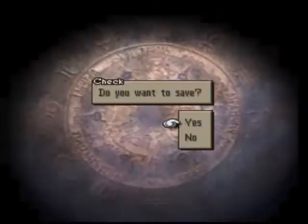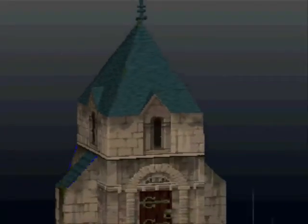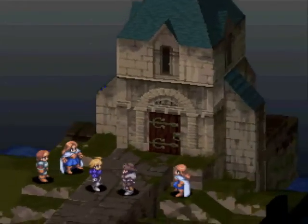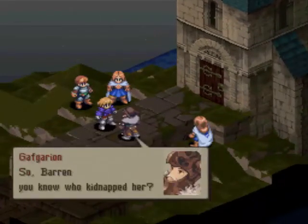Alright, do I want to save? No, because thankfully I have what they call save states. So this is actually the beginning of chapter 2. You know who kidnapped her, huh? Find out next time on Final Fantasy Tactics, kind of.